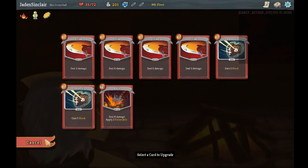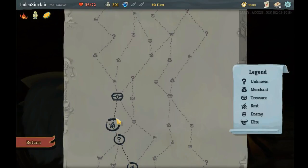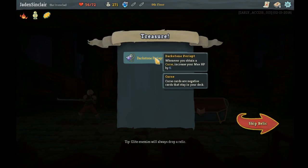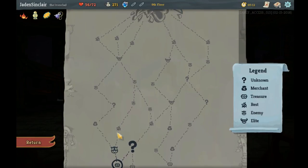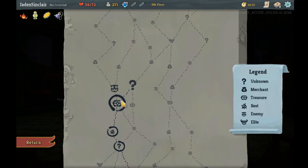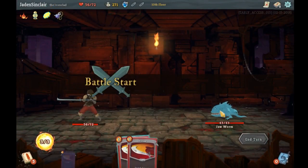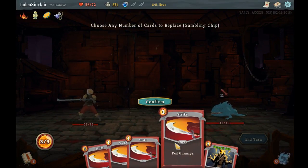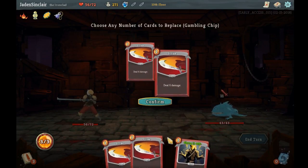Let's go to the campfire and actually heal up — there's nothing worth upgrading right now. Let's heal up, and then I get a relic: 'Whenever you obtain a curse, increase your max hit points by 6.' All right. Then I wanted to hit this shop, so let's go with the fight first. Up against the Jaw Worm — you're dealing 11 damage, so Shrug It Off will block that. I actually want to keep most of these Strikes so we'll just cycle through.